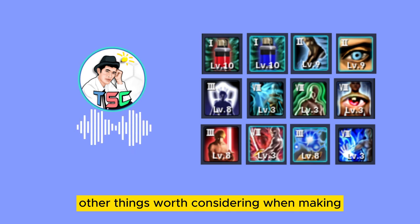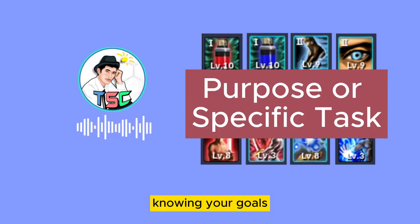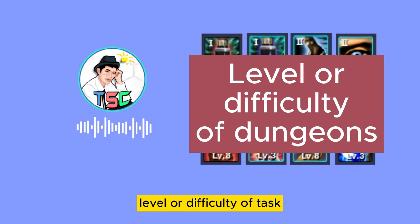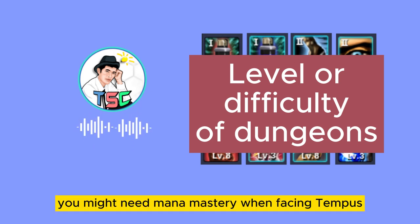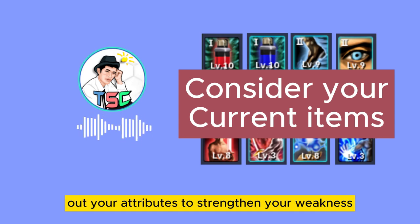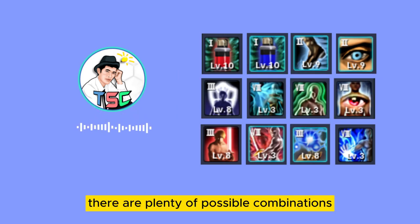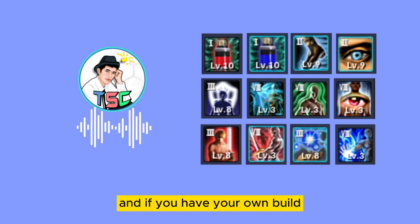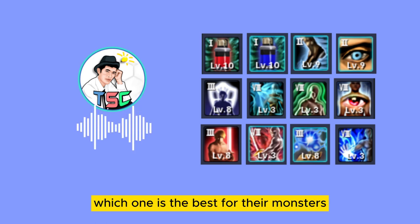Other things worth considering when making your common upgrade combinations are: purpose or specific tasks — knowing your goals, you can equip the correct common upgrade to meet your requirements. Also consider the level or difficulty of tasks like dungeons. For example, if you are doing EOD B3F Part 1, you might need Mana Mastery when facing Tempus. You also need to consider your current items to balance out your attributes, strengthen your weakness, or further complement your strengths. There are plenty of possible combinations — which of my suggested builds do you like the most? Please share your own build in the comments to help other players decide.